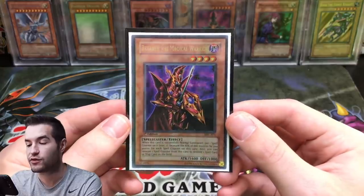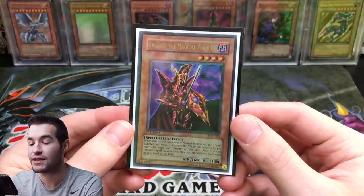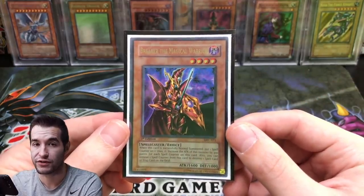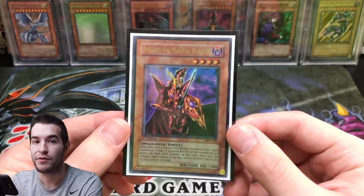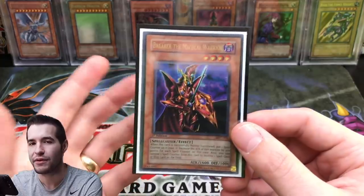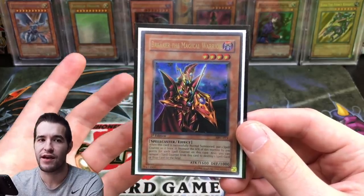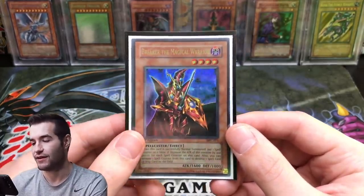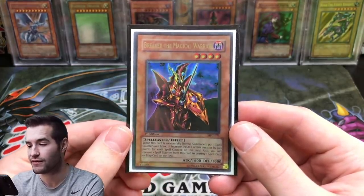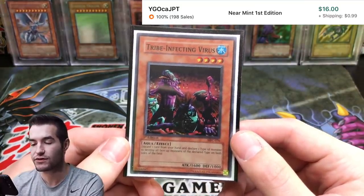Here's an interesting one — Breaker the Magical Warrior. This is first edition from Magician's Force, but there's also a TP7 version which I own, and it's kind of a rivalry. First edition Magician's Force is really rare, and TP7 is also a rare set and pretty valuable. I think first edition Magician's Force has to win because it's first edition from the set, but the tournament pack is cool too. Let me know what you guys think.